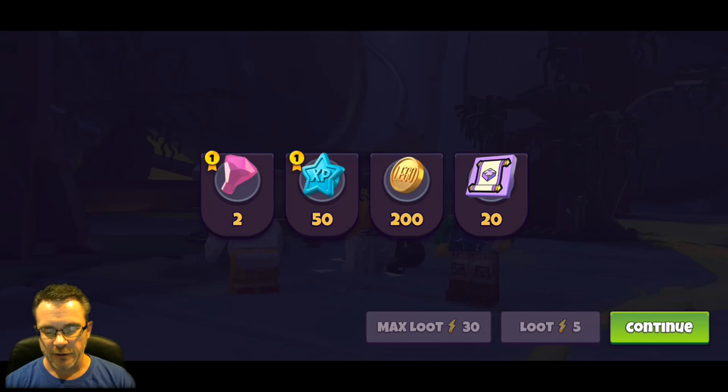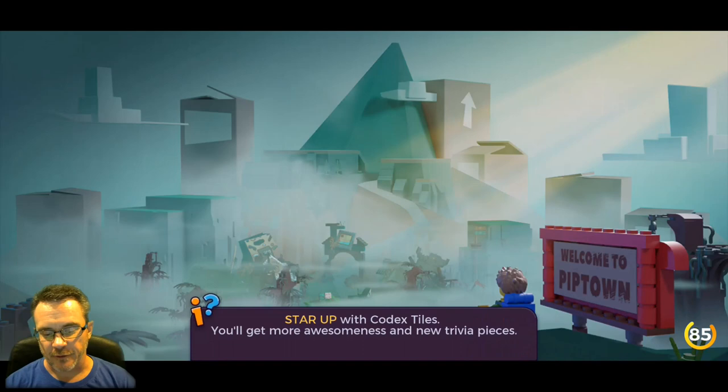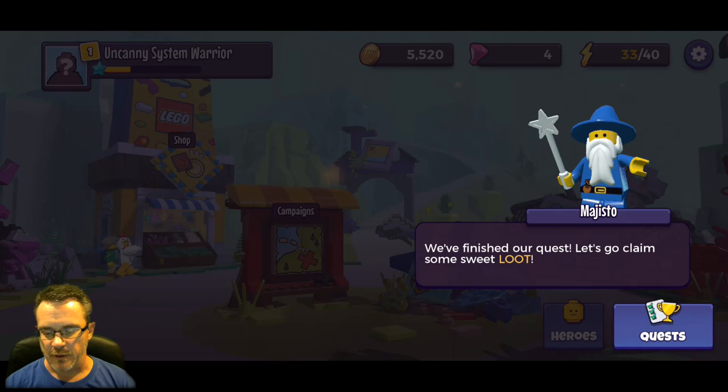When you win battles you win loot. We get two gems, 50 experience points, 200 gold, and 20 scrolls. These are all things you use to level up your characters and advance further in the game, so every time you fight a battle that's what you do.